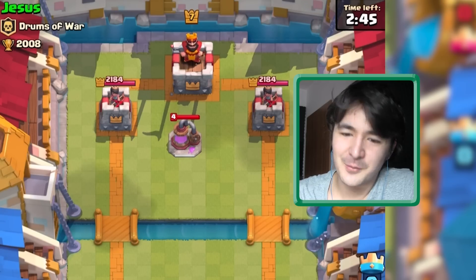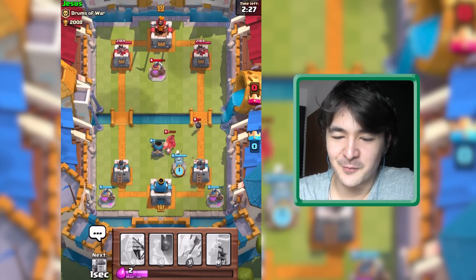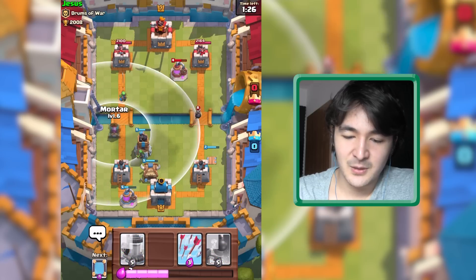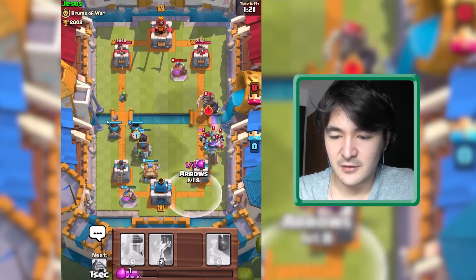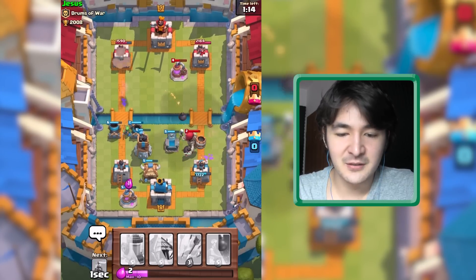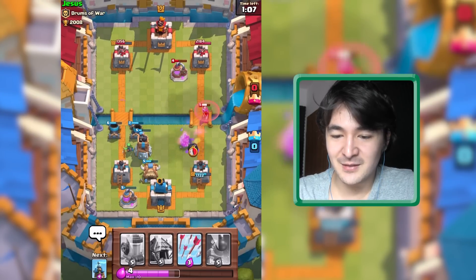Jesus from Drums of War — I think it's probably Jesus from the guerrilla or something. We have elixir pump, let's try something I didn't try before. We have enough elixir — we don't pay with elixir, we pay with money. There is a giant skeleton — that's kind of worrying. Let's get a tombstone just to get some distraction going. I'm not too worried about the minions, I'm really worried about the giant skeleton. We have double mortars hitting that tower, and there's also a random spear goblin in between doing something.